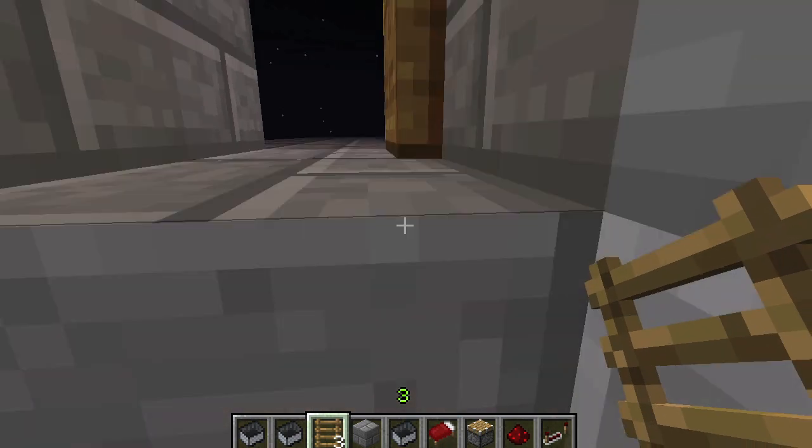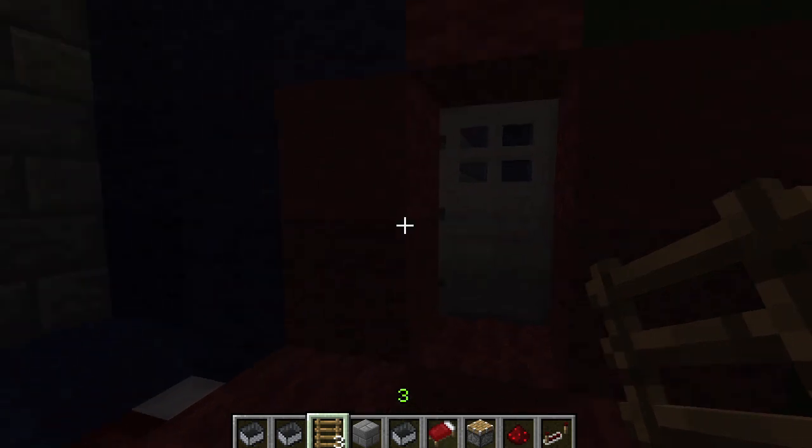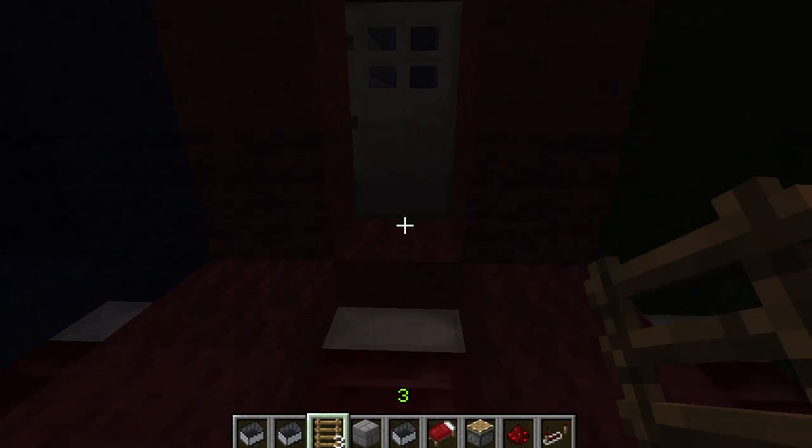If we come down here, this is what would be considered an odd doorway. As you can see, there's no levers, no buttons, nothing connected to it. And yet, it's a combination lock.